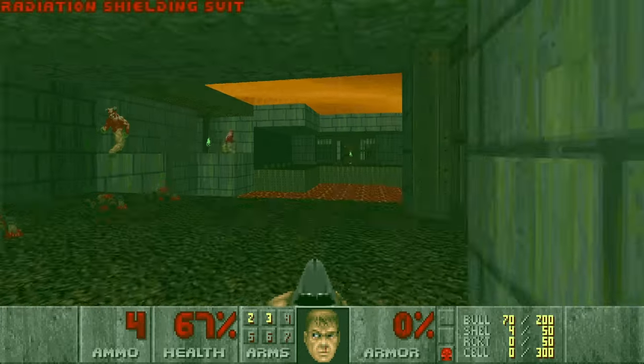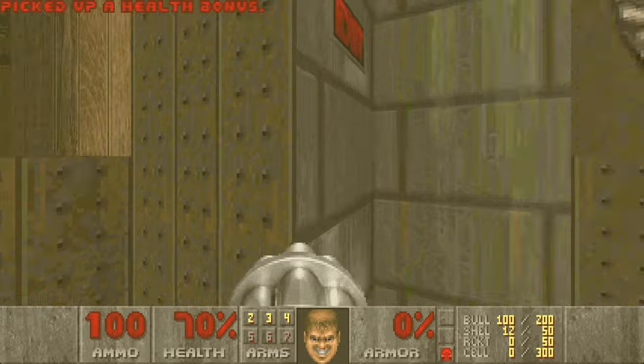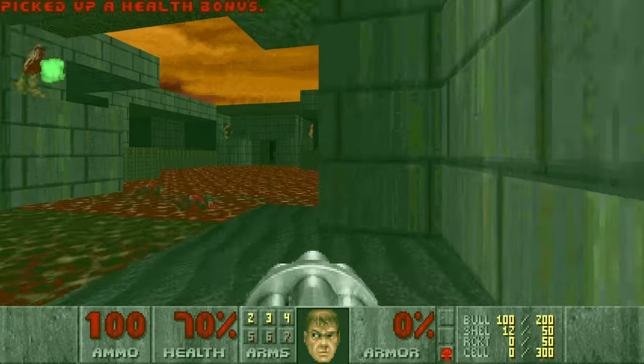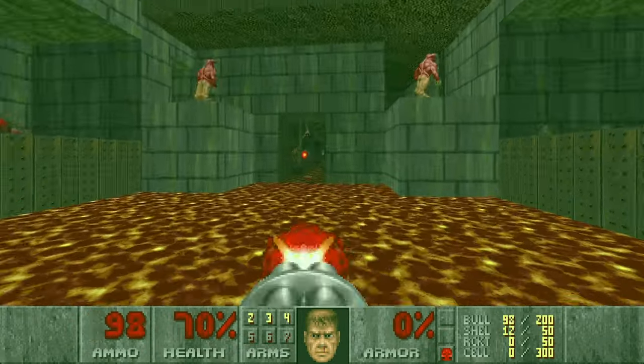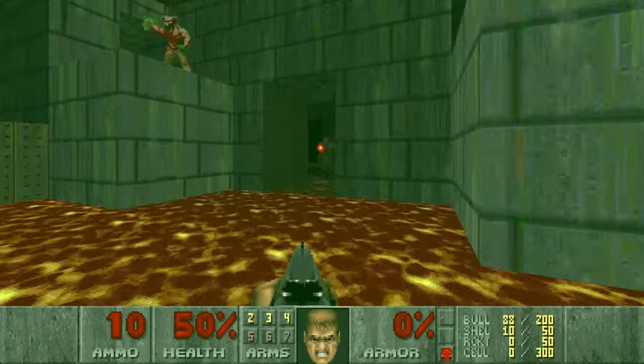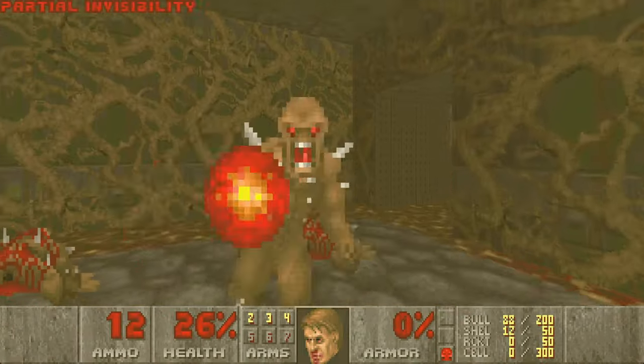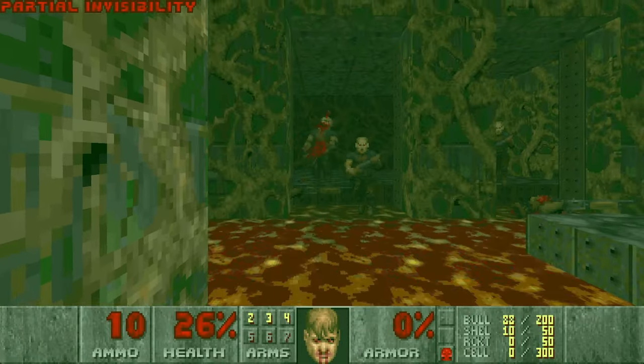Then let's grab another radiation suit and go for a chaingun over here. Don't take this teleport — it will bring you to the starting room again. Then let's go here and kill these imps, but beware, there are barons behind you.